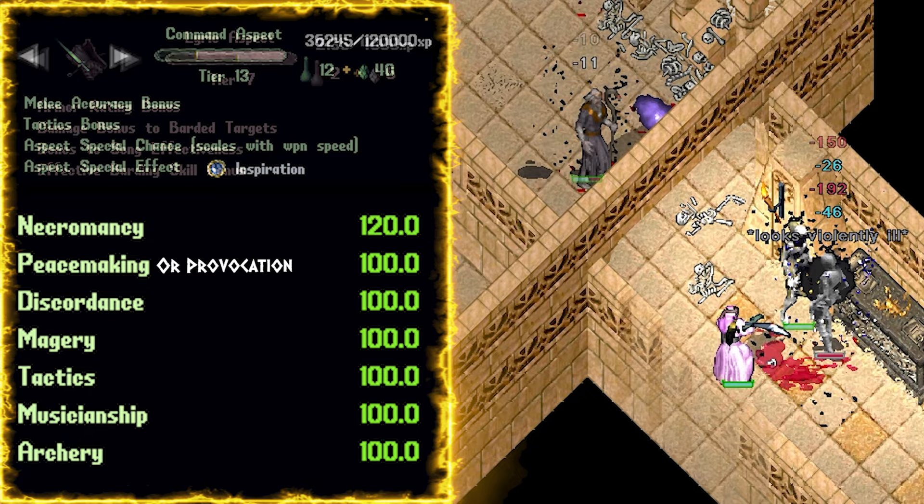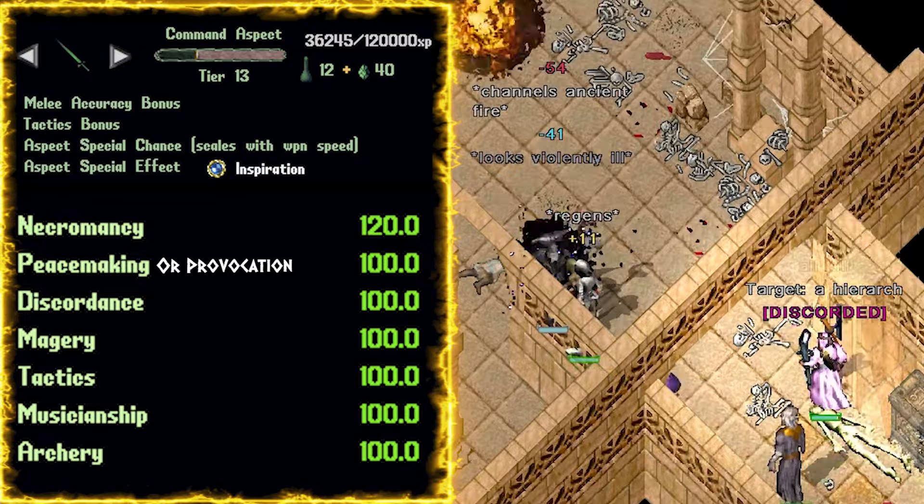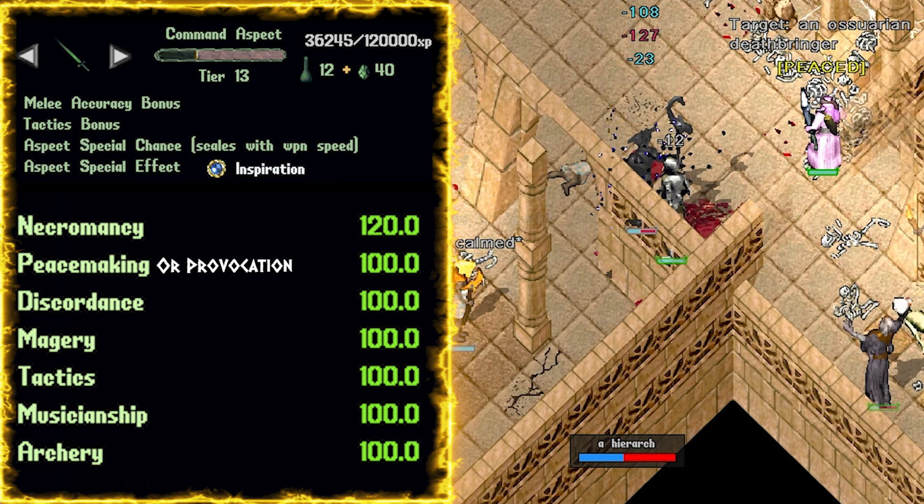For the weapon, once again anything works, but the number one will most definitely be Command. This is almost always a no-brainer for the weapon when you have pets — healing your pets to full, then increasing damage done for 30 seconds. If a hinder goes off, Blood Oath is up, and a Command proc — man, that monster melts like butter in a microwave.